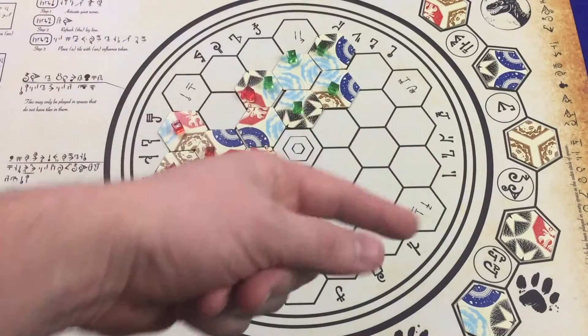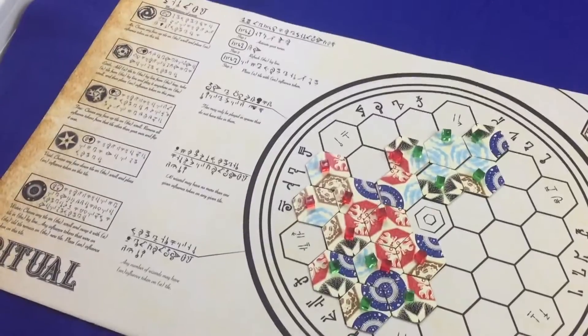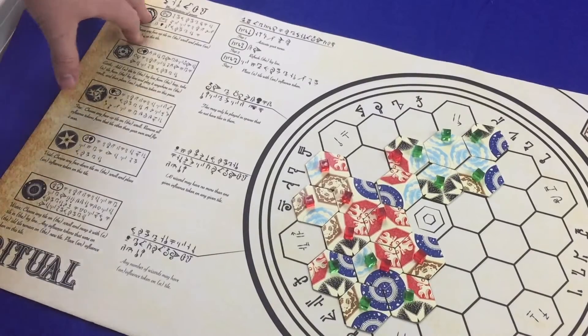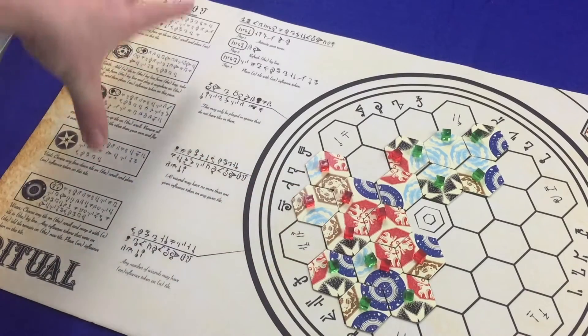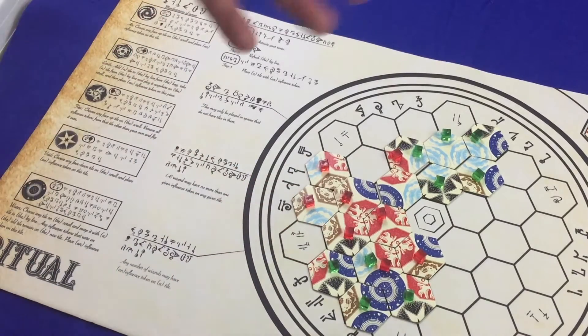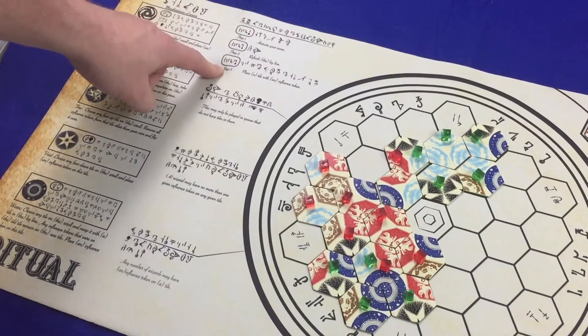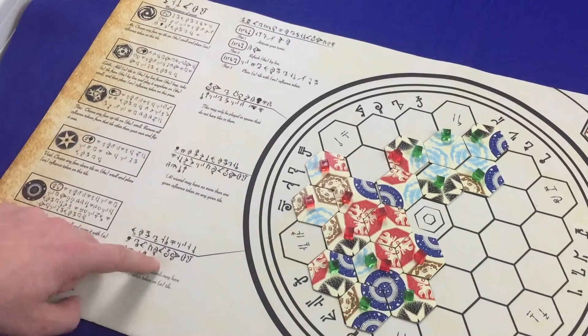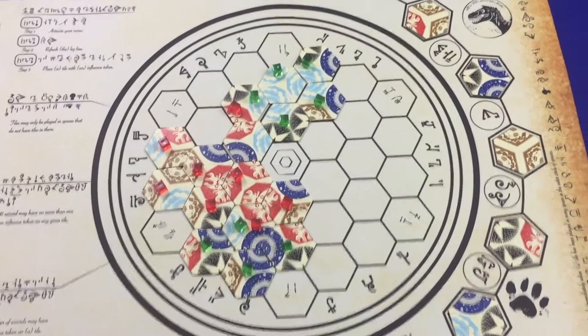Over on this side of the board, you've got some rules reminders. This section shows all the runes, when they activate, and what they do — I'll get to those in a minute. It's great to have that right on the board with no need to pass around a reference sheet. You've also got the different steps of a turn and some other little rules reminders as well.